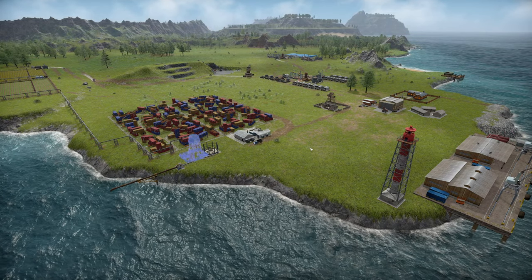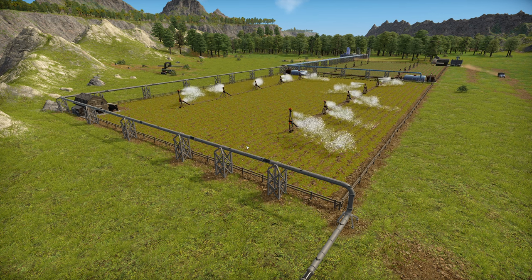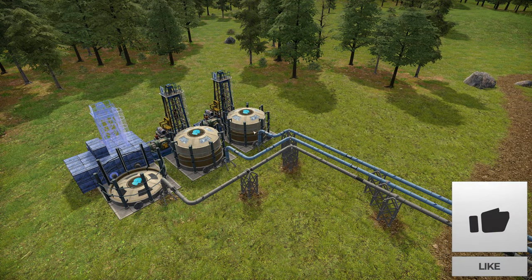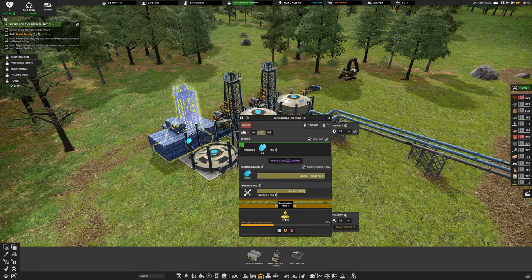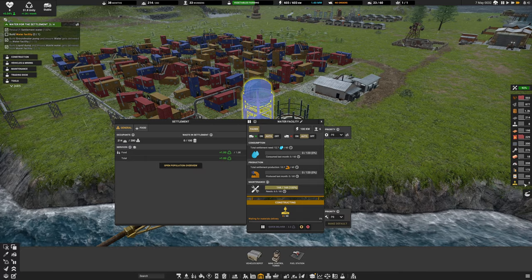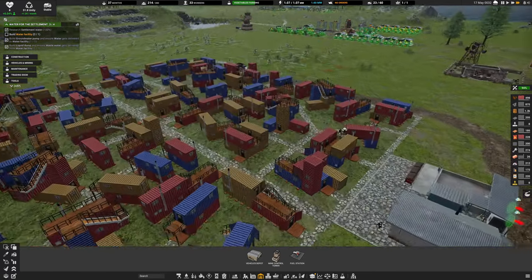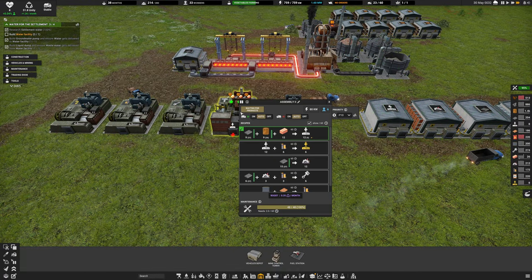Welcome back to Captain of Industry. Last time we placed down some irrigation farms, a step up from the original ones, connected via pumps with some buffers. One is still not built - we're still waiting on construction parts mark one. We're not receiving bricks, which means we're not receiving dirt, so we need to address the supply.